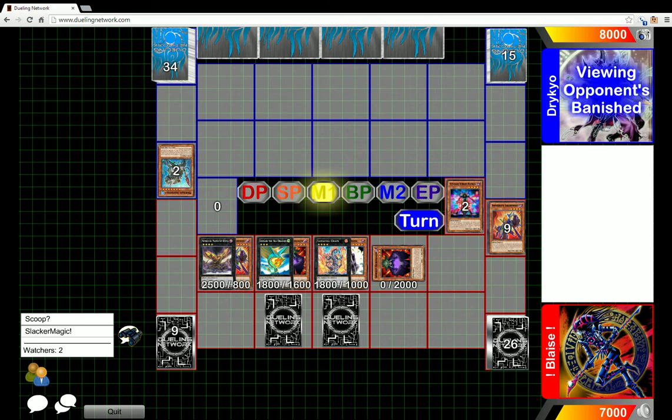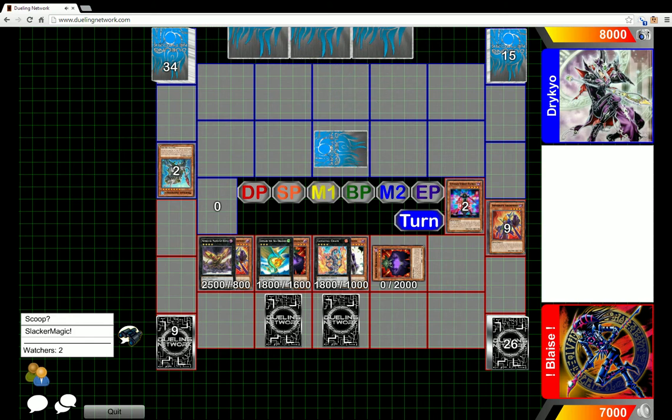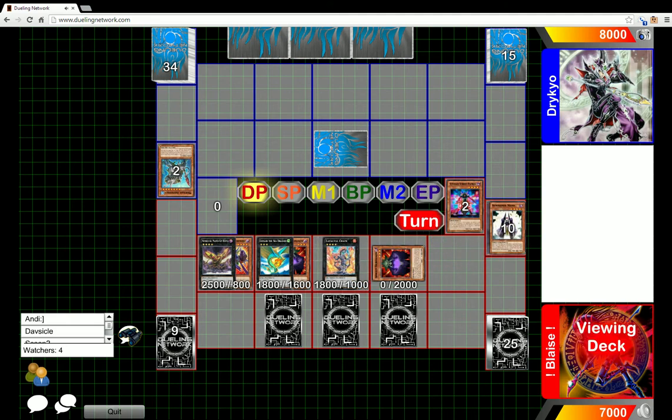What is up YouTube, looks like we got an Infernity mail action for you today. Don't know exactly what happened but I'm assuming that Taeyus discarded something and then got Infernity broken. Seeing as there's no Arch Fiend in face-up attack position, but there is one in the graveyard, so he probably used Necromancer's effect to summon Arch Fiend.